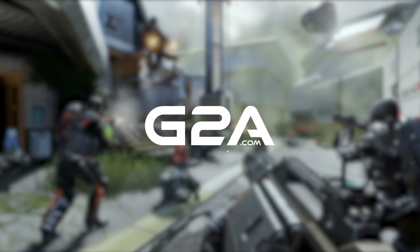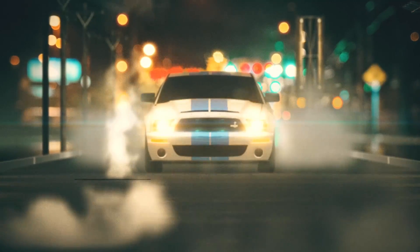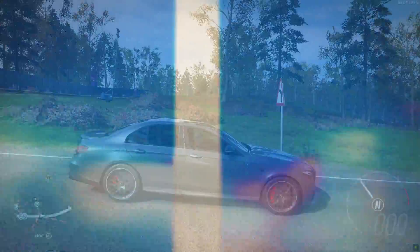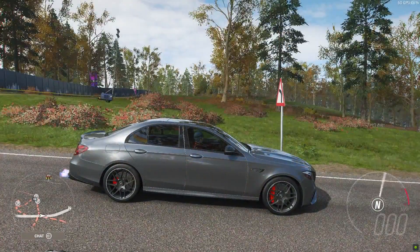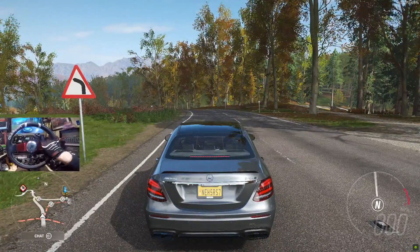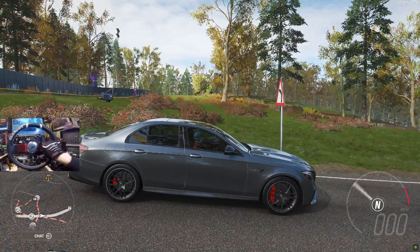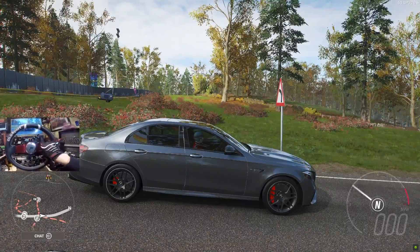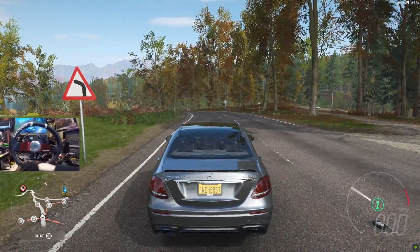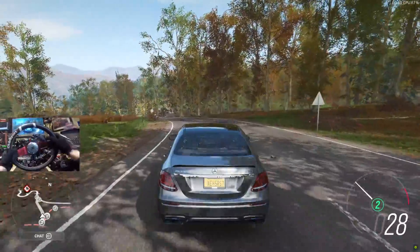Link and cashback code in the description. What is going on everybody? Welcome back today to the channel — Forza Horizon 4. Today we're back with a brand new car: the 2018 Mercedes-Benz AMG E63 S. We have a 603 horsepower 4-liter twin turbo monster underneath the hood. 0-60 in 3.3 seconds. I actually made a wagon variant of this same car, but today we have the sedan version.